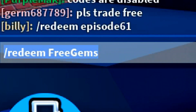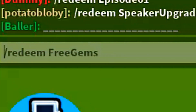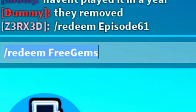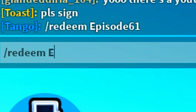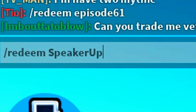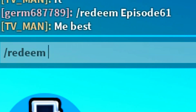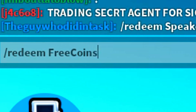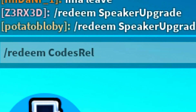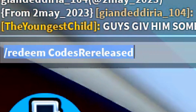The next code is forward slash redeem three gems — redeem that code in as well. I'll highlight the codes so you can see them more easily. We also have the code speak upgrade — not entirely sure if that one is still working, but give it a try. And there's another code which is three coins.